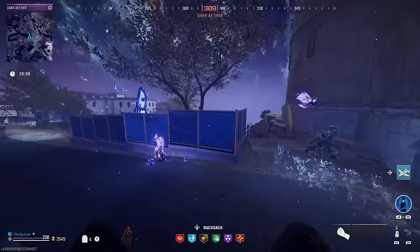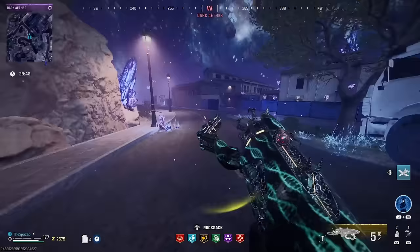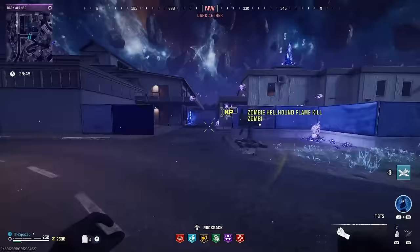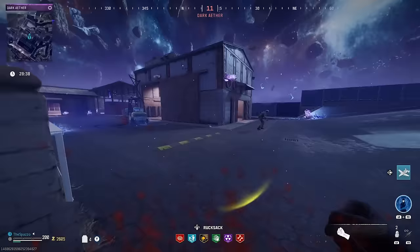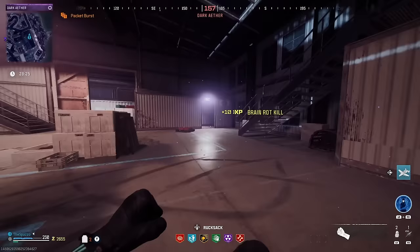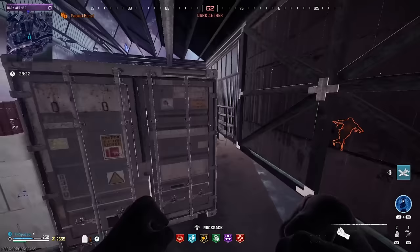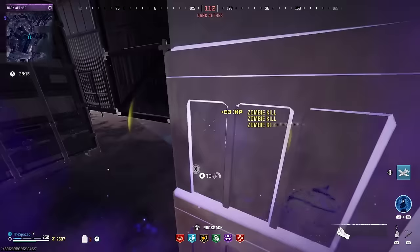We don't even have Stamina Up, so we're not going to be able to run quicker. But the VR-11 will help — whenever we shoot zombies we can turn them. Fully armored zombies get turned into a scout trooper or something like that. You do get different mercenaries for every zombie type you kill, but you can't turn a hellhound or any special zombie, which sucks.